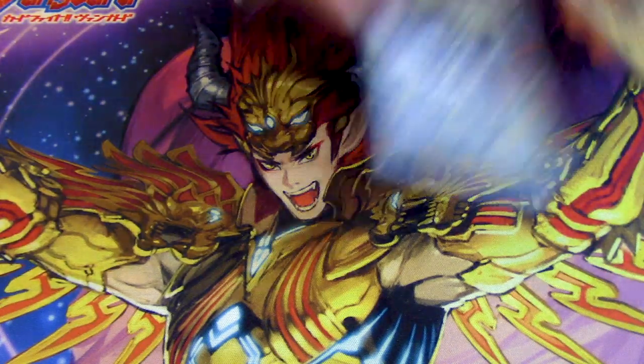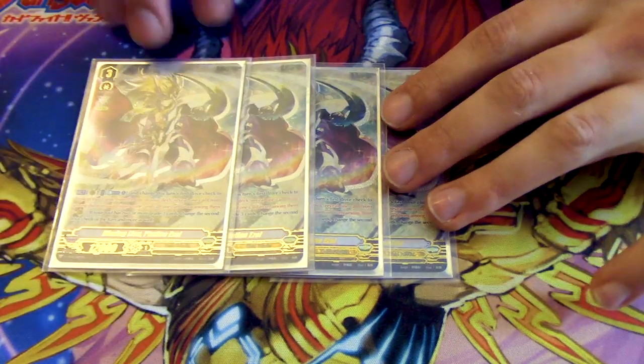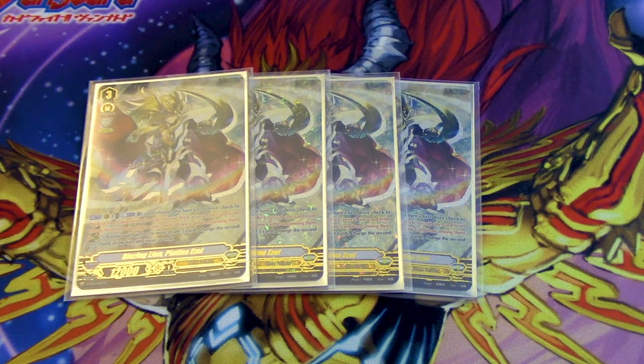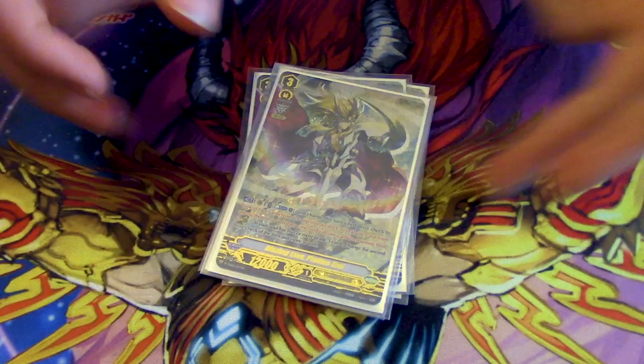Next up, we're running four copies of Blazing Lion Platinum Ezell. You act, count Last One, and change your drive checks — look at the top two, call one, trigger the other. If you have two grade threes in soul, you can do it for your second or more drive checks. So you use act, change the drive checks for the turn, go into Spear Cross or Spear Axe, and do it for your triple drive. It also has Ezell in its name and gives a gift.